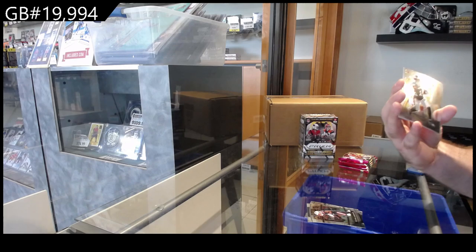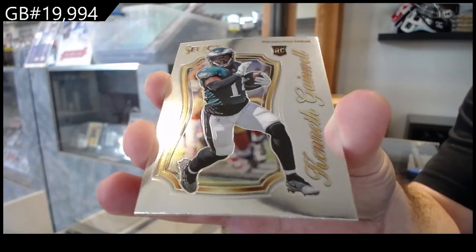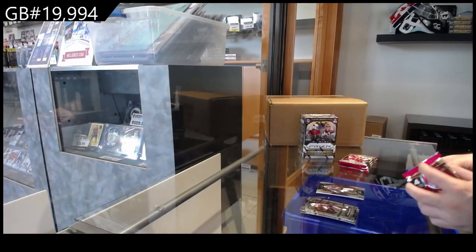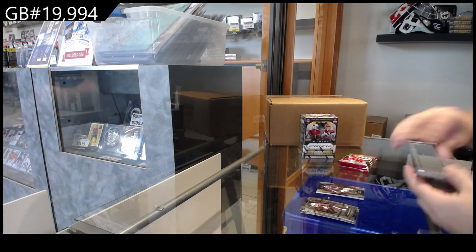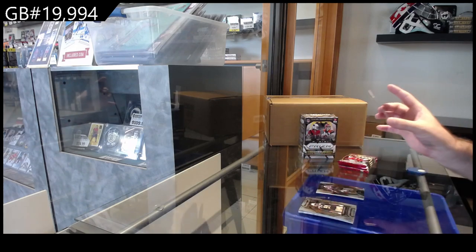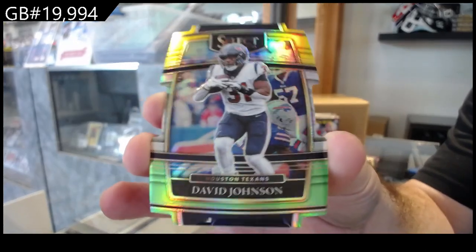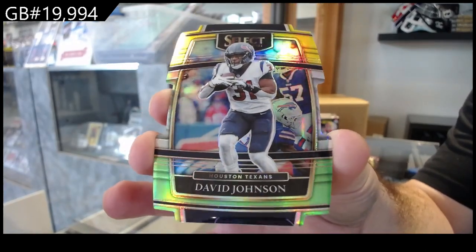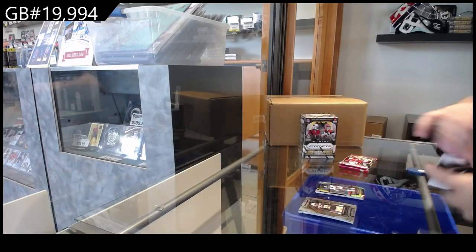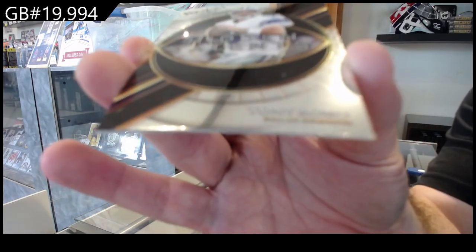We've got a Gainwell rookie for the Eagles, and a field rookie for the Bears. We've got a die cut of Johnson for the Texans — David Johnson die cut. There are a lot of die cuts, a lot of different colors guys, I apologize if I don't know them all. Hidden Talent of Romo for the Cowboys.